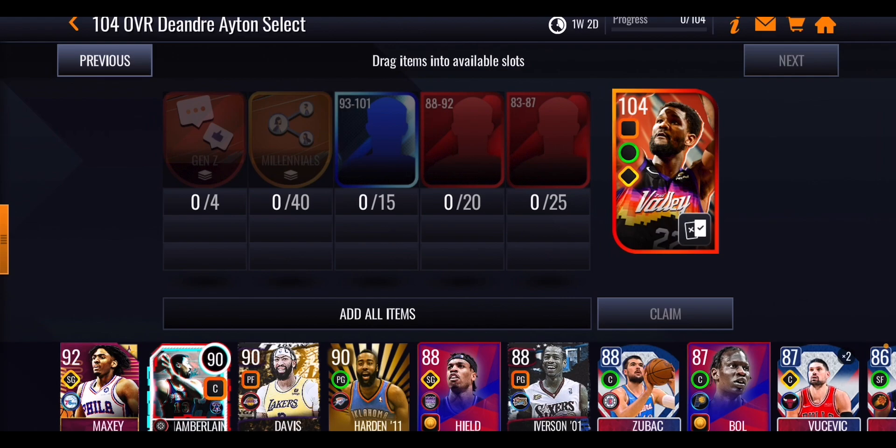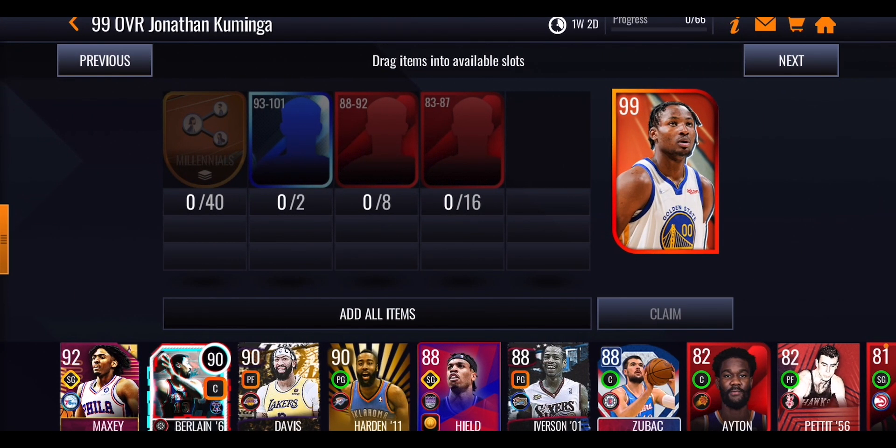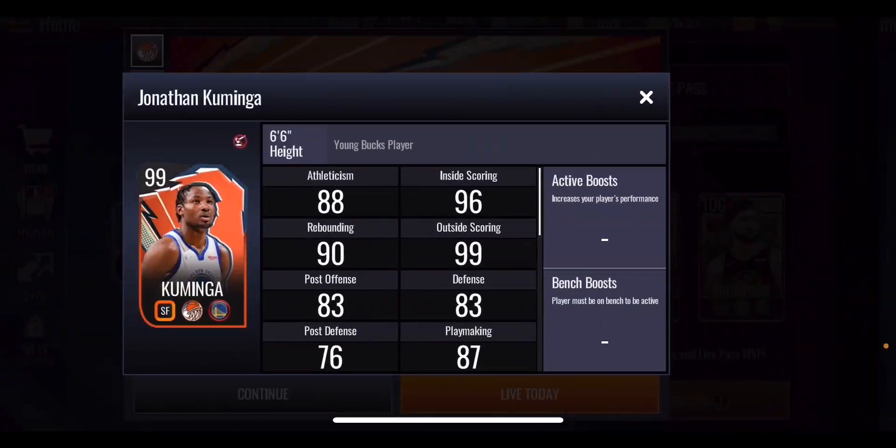I do wish they would change up some of these Live Today formats. I don't think that'll happen before the end of the season, but going into next season, I liked what they did with the Loyal Stars promo — I managed to pull a 101 John Stockton on my second account. I'm okay with these promos though I don't really play them much unless it's for a jersey with a nice elite boost, which we'll have to check out tomorrow.